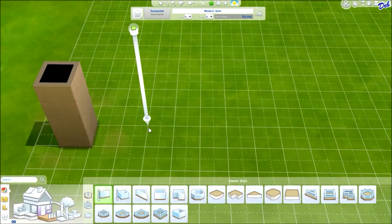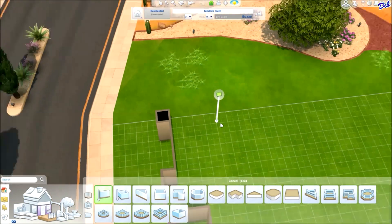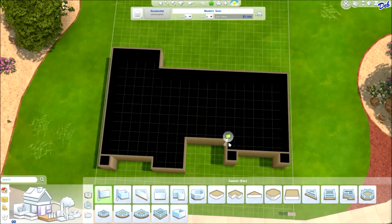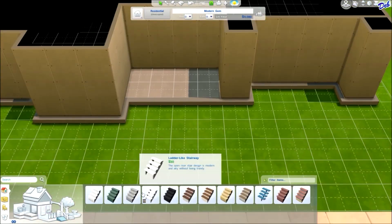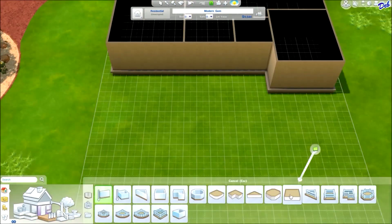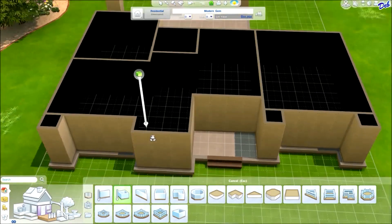Hi guys, it's Simmer Deb bringing you a Sims 4 house building video. The name of this house is Modern Gem. When I thought about building this house, I wanted to build a house with a really open floor plan that flowed really well and would be really easy to play with, because I know a lot of builders primarily just build and don't play a lot.